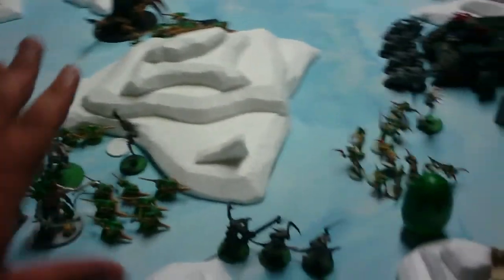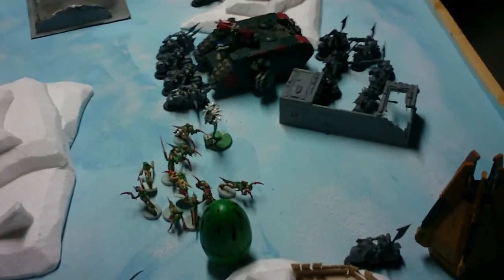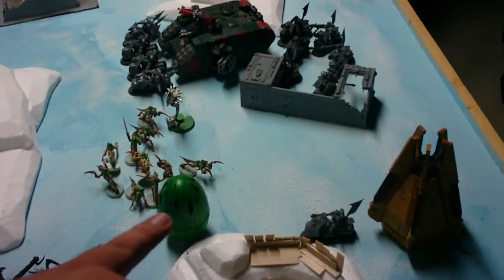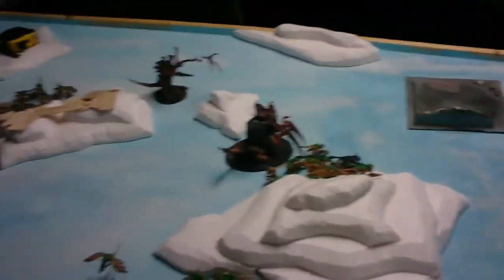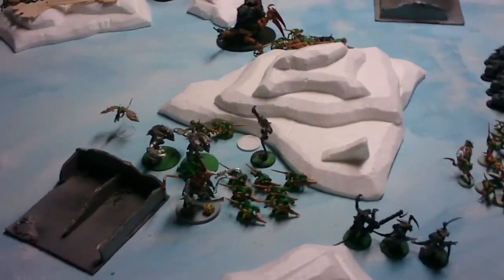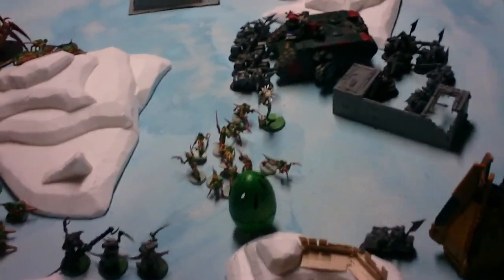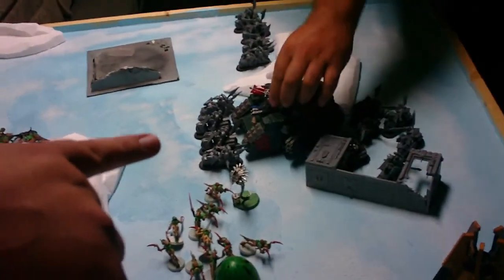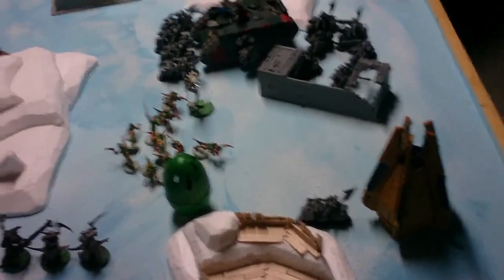Top of Tyranids Turn 3: we moved everything up. Got a charge off with the Gaunts onto the bikes that were tied up with the Doom. Doom killed one biker in the main squad and took a wound back. The Spore killed one biker and the Termagants fighting the bikes killed one more. Everything else moved up. We moved the Gargoyles back trying to prevent First Blood. We tied combat — he hit-and-run moved about 11 inches and I consolidated two inches.